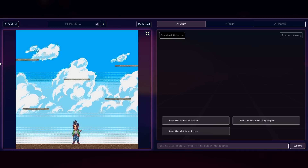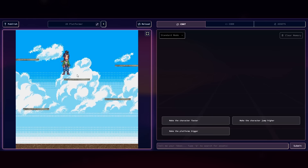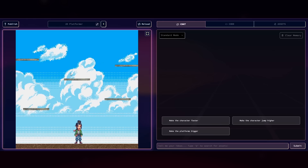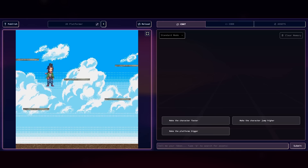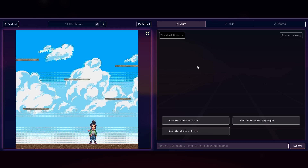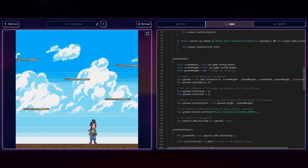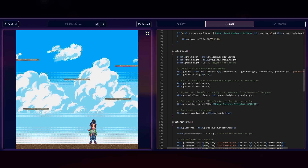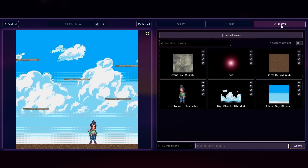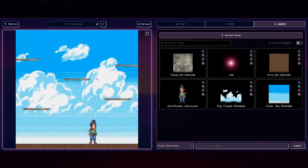We're in the Rosebud AI editor where we can test the game — it's a straightforward platformer. The way this is set up: you have your game on one side where you can test what the AI has created. On the other side is where you make your game — it's a chat so you can ask the AI to add things. There's also the code the AI has generated, and an asset section where the AI can generate assets in various styles. These games are completely AI generated.